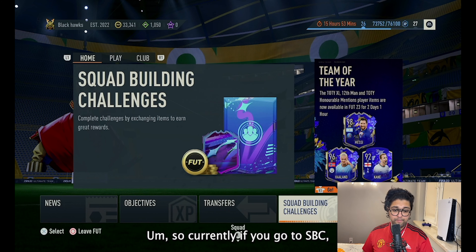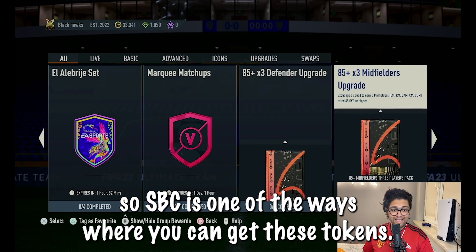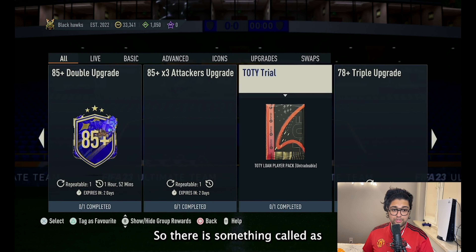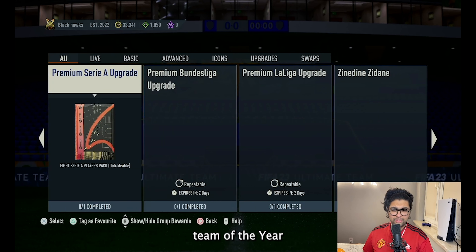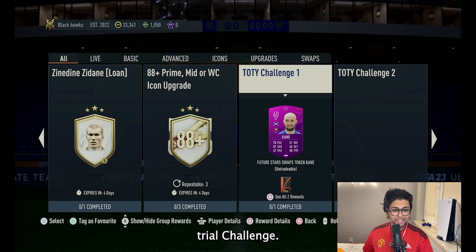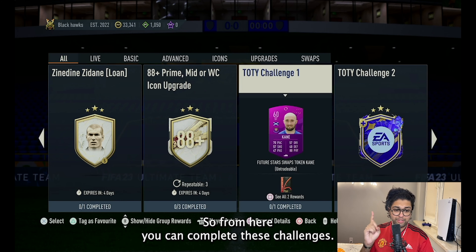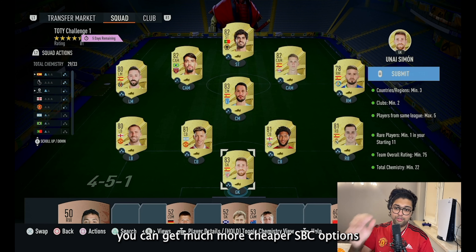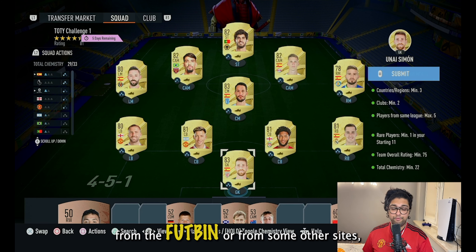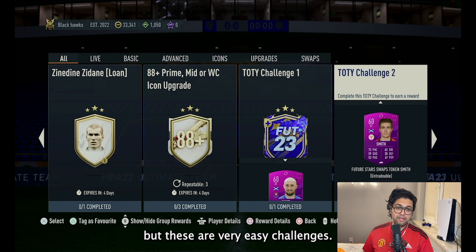One of the ways to get these tokens is through SBC. There is something called Team of the Year — a trial challenge. There's Challenge 1 and Challenge 2. From here you can complete these challenges. Don't pay too much attention to what's required since you can get much cheaper SBC options from Futbin or other sites, but these are very easy challenges.